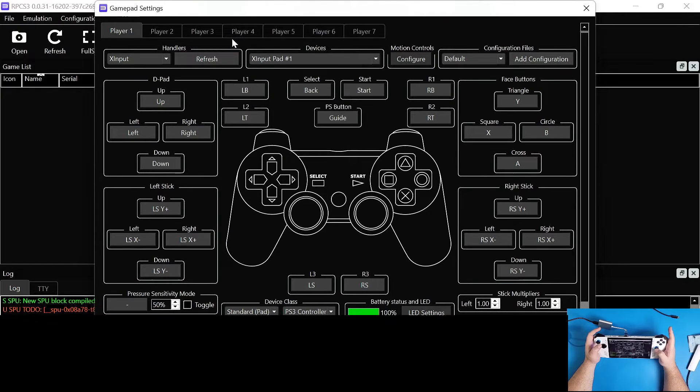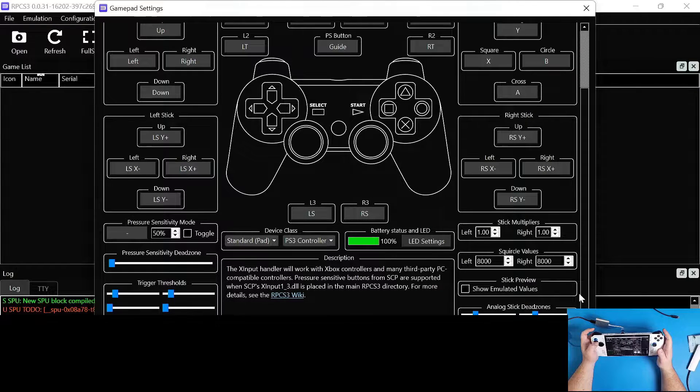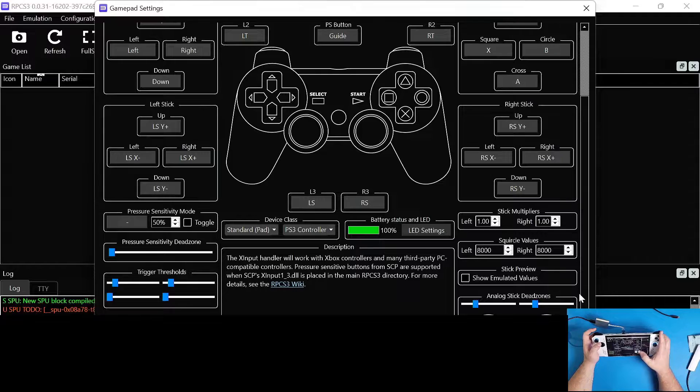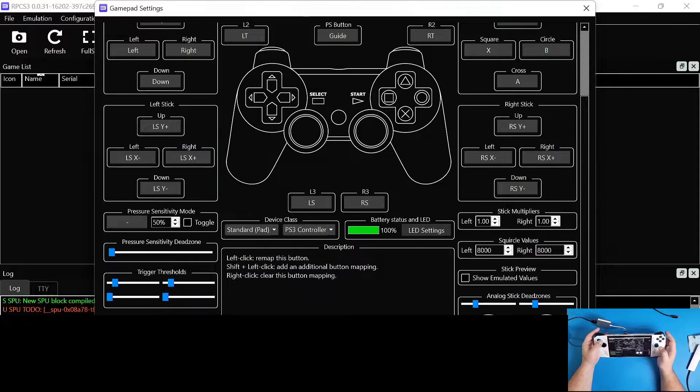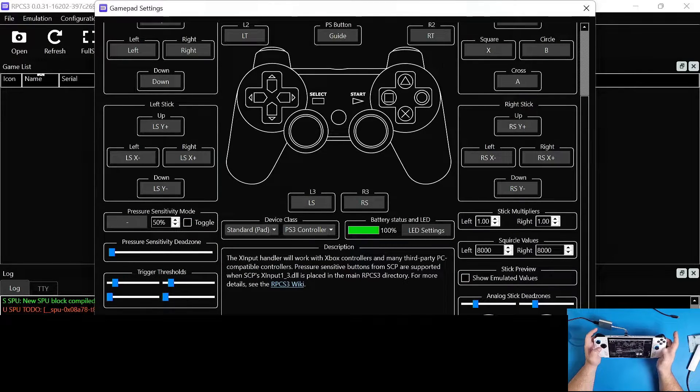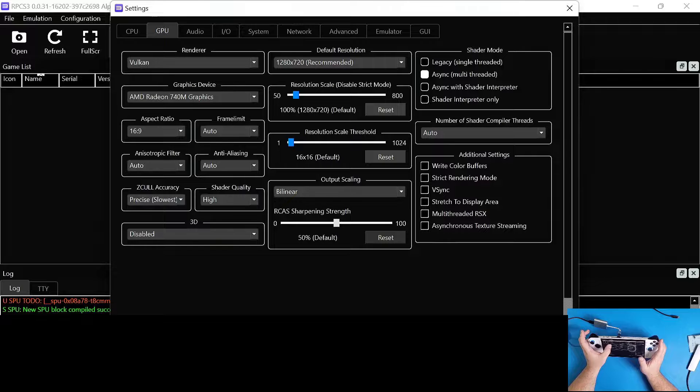Next, go into Pads. Make sure that your XInput mode is selected - this is for our actual controller - and make sure XInput Pad 1 is selected, which is also our controller. Scroll to the side and you can set up your buttons however you'd like. Click on the hotkey icon, go to Gamepad mode, and then start moving around your joysticks so you can see that it's actually functioning. Test all your buttons to make sure they're interacting with the system, then click Save.